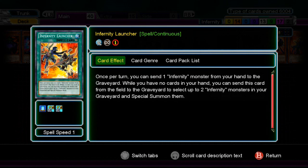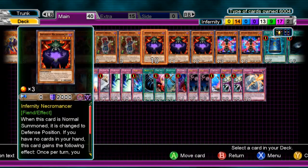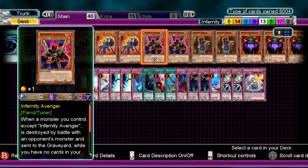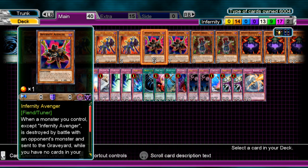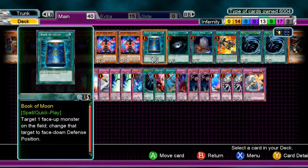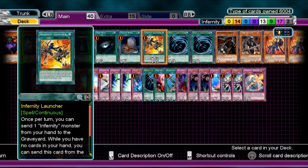So once per turn you can send one Infernity Monster from your hand to the graveyard. Also, while you have no cards in hand, you can send this card to the graveyard and special summon two Infernity monsters. You go into Necromancer, special summon stuff out. Mirage can't be special summoned, so good luck with that. Avenger is really good to get back from the grave, and Archfiends are good too for searching the deck. It's limited at one for a reason.